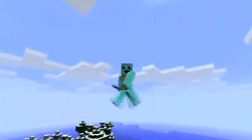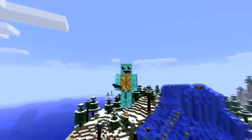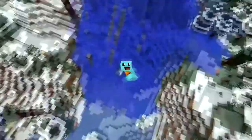So, Squirtle — pretty awesome. He's got a cool little face on there, he looks happy like Squirtle should be, and give him a bucket and he will destroy fire.